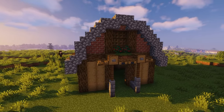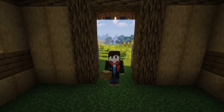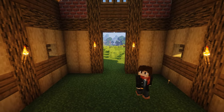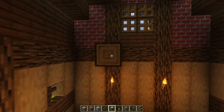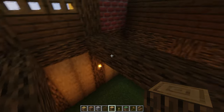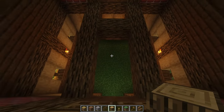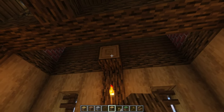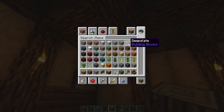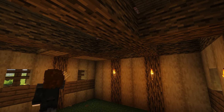Now the exterior is roughly detailed. Let's shift our attention to the interior. First, I'm gonna temporarily light the place using torches. Use an oak log for a truss. I'm gonna leave a space here. Now using oak planks for the floor upstairs. I'll make it a U-shaped floor plan.